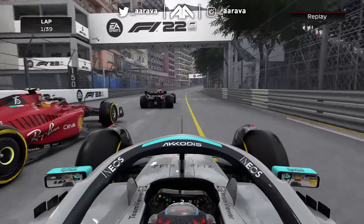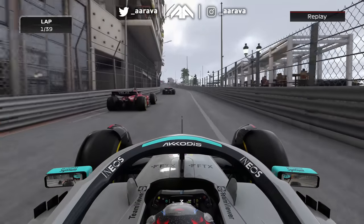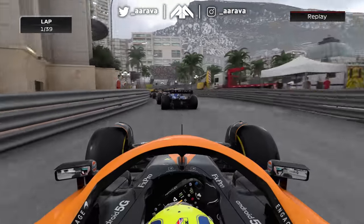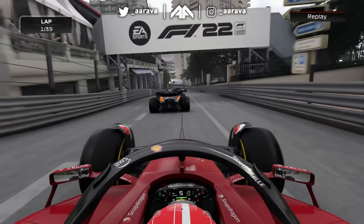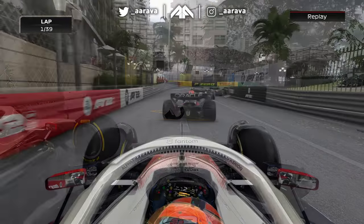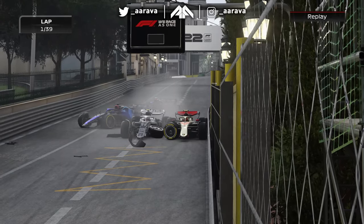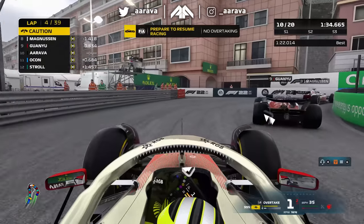Looking at the replay: Russell qualified third and it's a slow start from Sainz. Russell goes side-by-side with the Ferrari but Sainz gets the good exit. It's Verstappen ahead of Sainz, Russell follows, Bottas in P4 for Alfa Romeo ahead of Fernando Alonso. There was contact involving Tsunoda and Drogovic - they're out. The Williams cars made it through but have front wing damage, which is why the safety car came out.